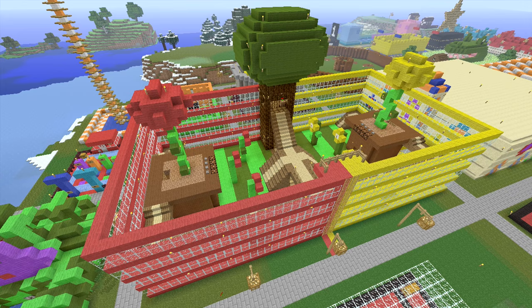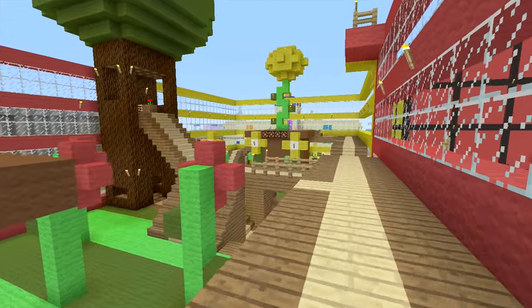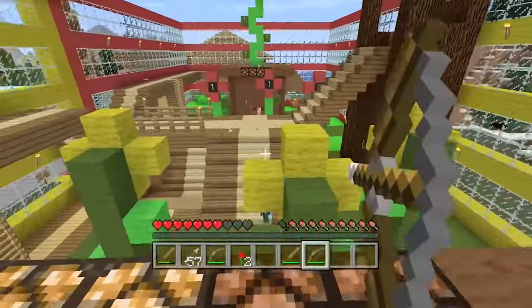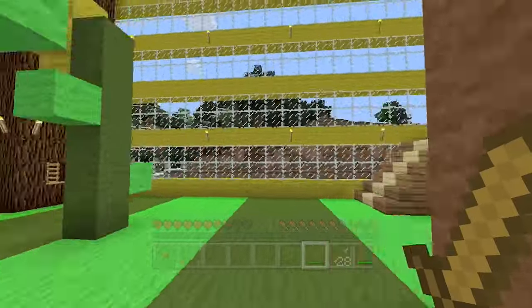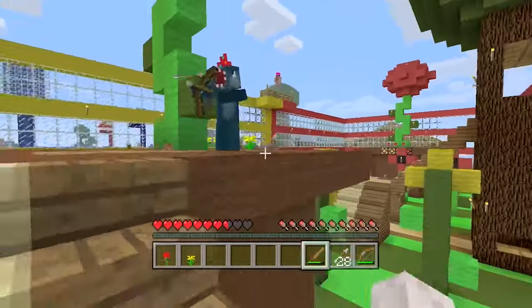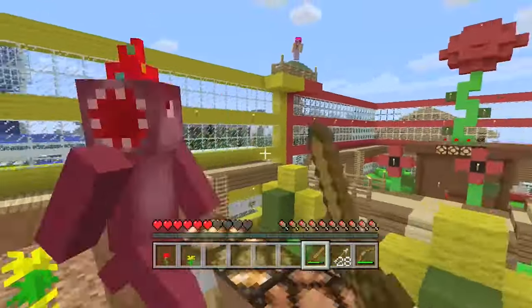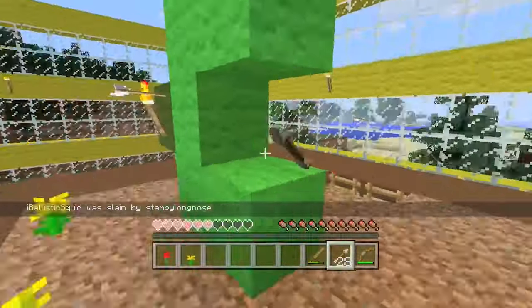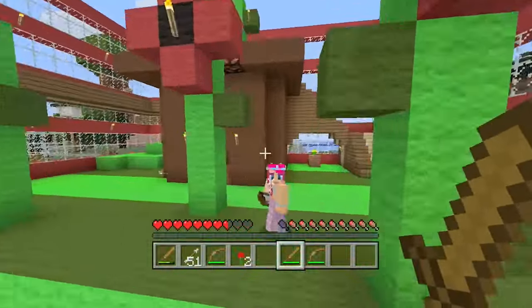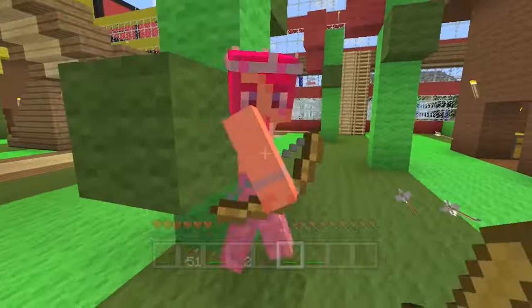My 2nd favourite minigame is Flower Power. Flower Power is my only PvP battle minigame in my entire funland. It is all about trying to collect the other team's flowers and placing them on top of your plant pot. The big twist is that you're also allowed to pick up your own flowers so that your opponents need to take you out in order to win. This allows for lots of different strategy options, and the relatively small arena means that games are fun no matter how many players are in the game.